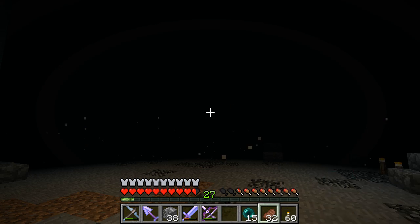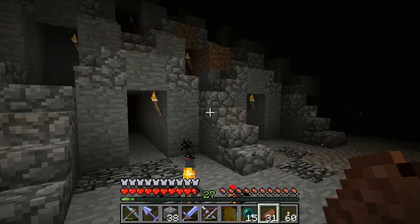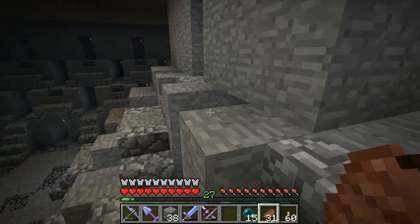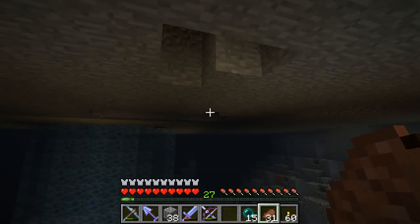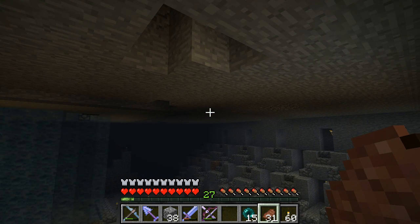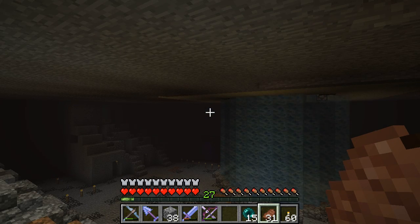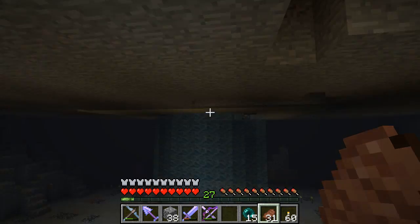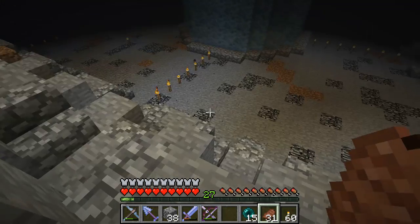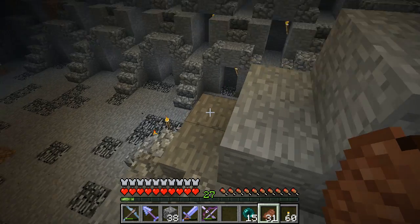I've been excavating more so I can expand the village, and the sandstone just keeps piling up faster than I can spend it. So I was thinking what areas around the lens can I work on to use up a lot of sandstone quickly. I remembered I had talked about updating this place to reflect the building style of the lens, i.e. sandstone and spruce wood, so I think that's what we're going to work on today.